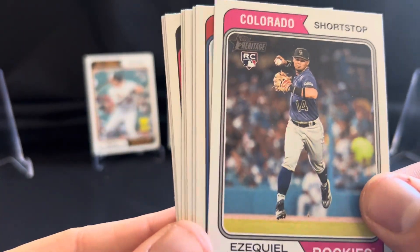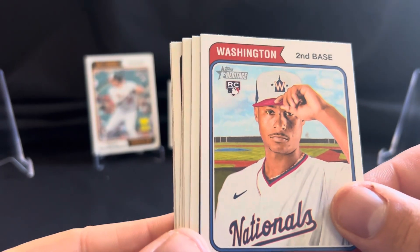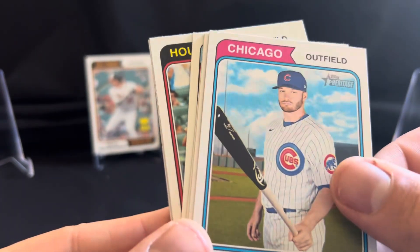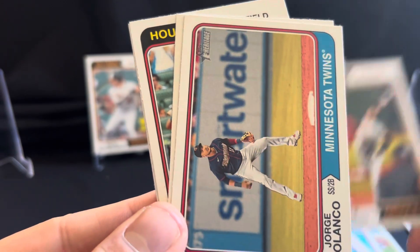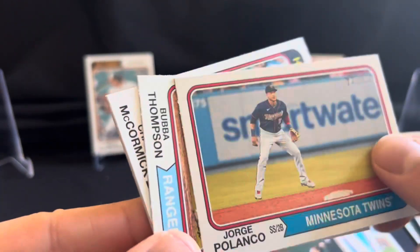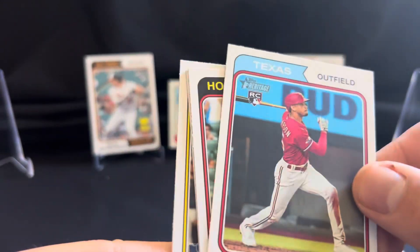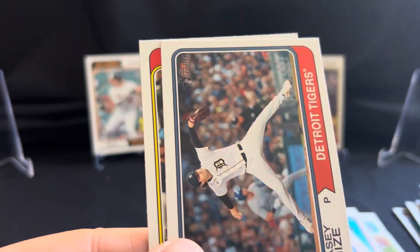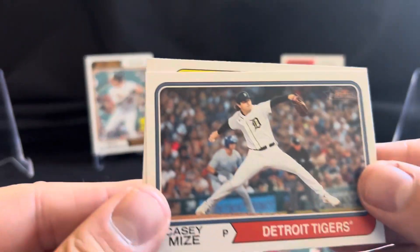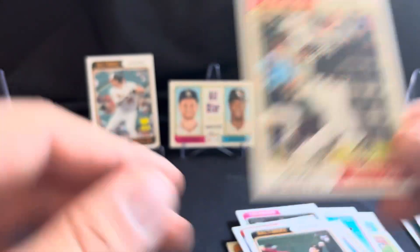Rookie shortstop Tovar for the Rockies. Rookie Jeter Downs for the Nationals. Ian Happ. Kyle Braddish rookie card. Jorge Polanco. Rookie card for Bubba Thompson. Chaz McCormick. Casey Mize and Gavin Sheets.